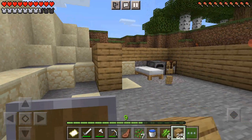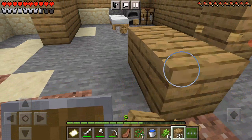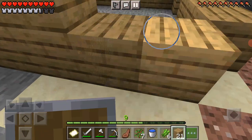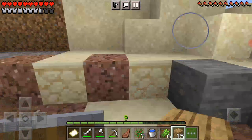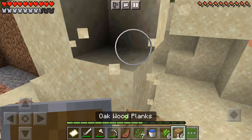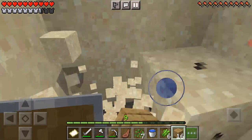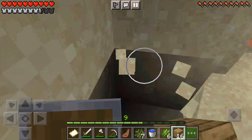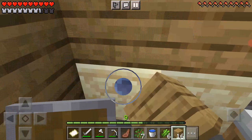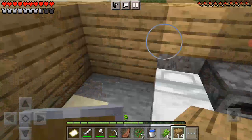There we go — that might be wide enough. I guess I could add my door there and some wood there. Now let's go and chop down some more trees to get some wood and also get some sand. Eight pieces is enough. I'm not sure what to do with the flooring right now.